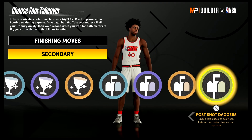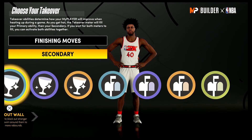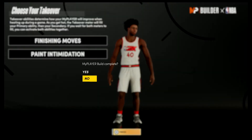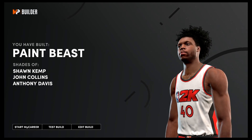For the takeovers, go with finishing moves as your primary. As your secondary, I would go with stuff blocks or paint intimidation. The build is complete — you have built a paint beast with shades of Sean Kemp, John Collins, and Anthony Davis.